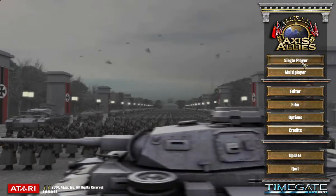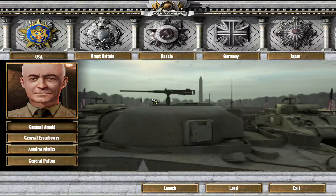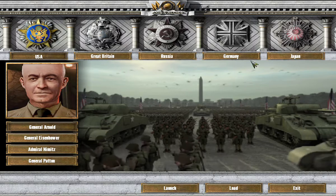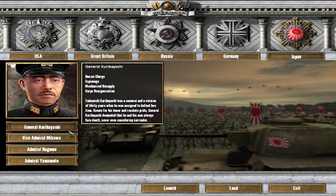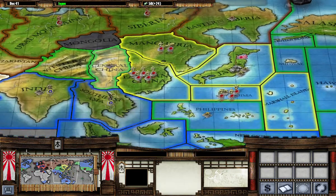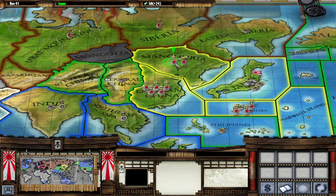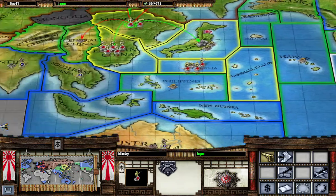Hello everybody, my name is JoJo Beans, welcome back to my channel. Today we are playing some more Axis and Allies and we are going to be doing the World War 2 mode. Today we have five options and this is a map of the entire world — you have your armies and we are going to try to take out whoever we can and conquer the world.